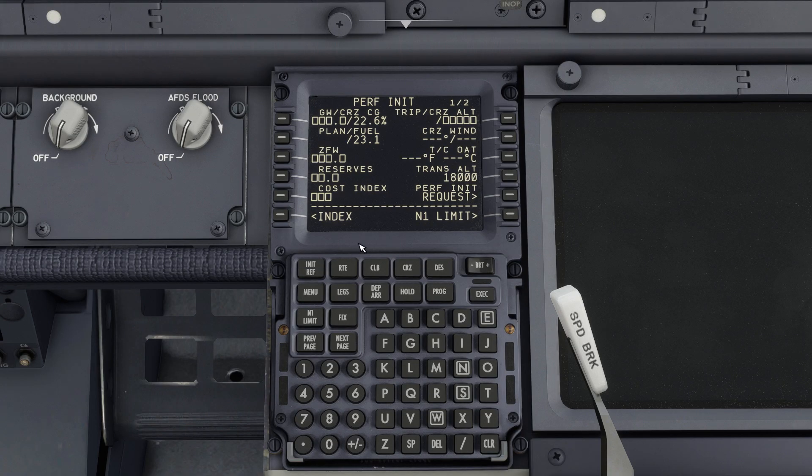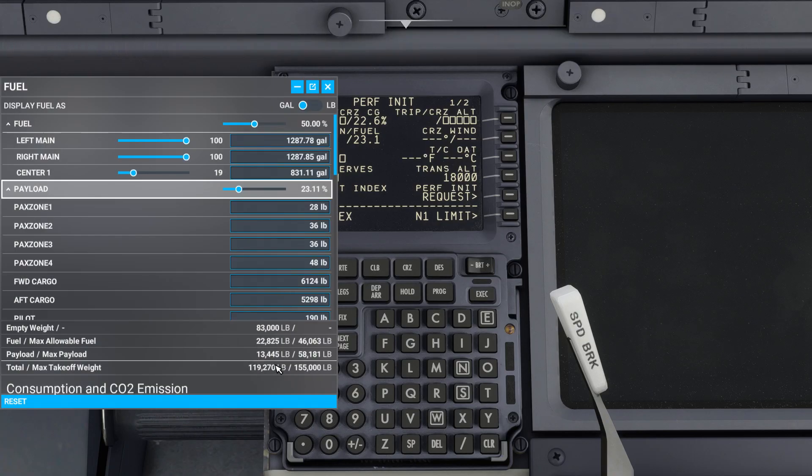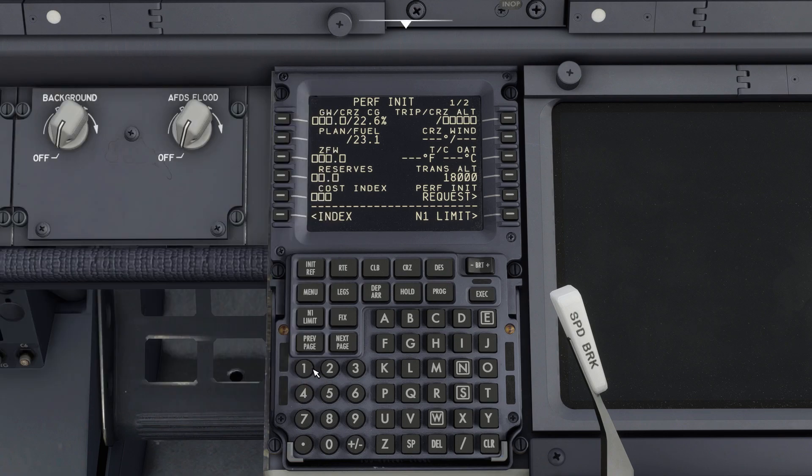We then press Init Ref and head over to our perf page. First we need to find our gross weight, which can be found in the sim's fuel pop-up menu — this shows our current total weight. We then enter this as our gross weight for departure. We'll set fuel reserves to a nominal value of 1 for this simple flight where we've loaded a rough percentage of fuel in the sim.